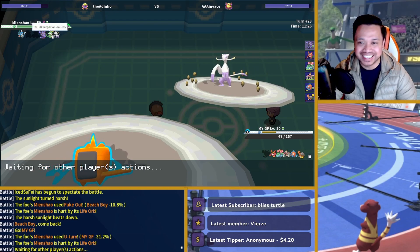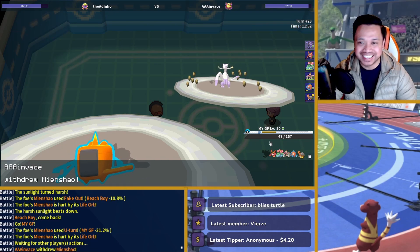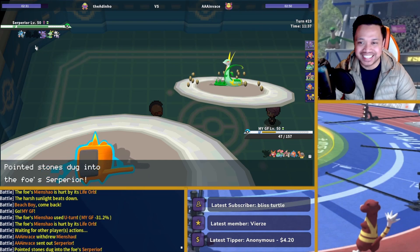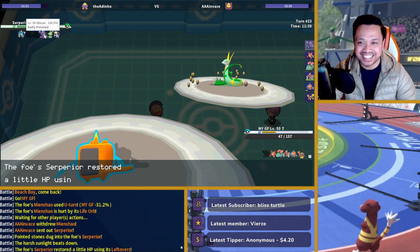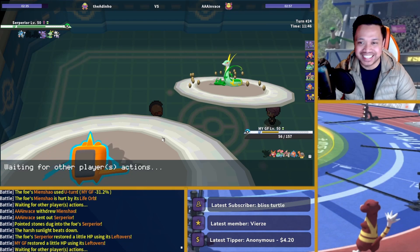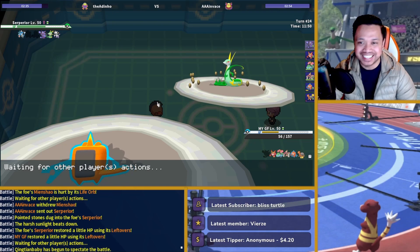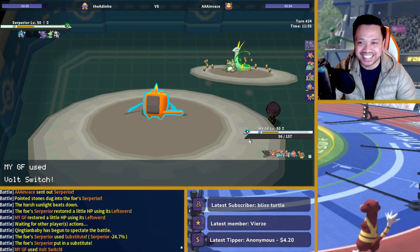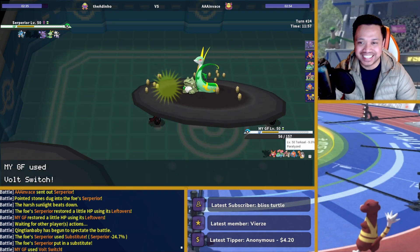I can literally sac my Torkoal and then endgame it with Fire Punch too. I don't know why he wanted to make that Empoleon play that badly. Just for the sake of it, I'm going to keep Torkoal alive because I still need to reset the sun. So if Empoleon comes in, we Volt Switch — because I can always sac this guy — Volt Switch, get Darmanitan in, and U-turn. It really doesn't matter, because with Stealth Rocks up I can now look for an endgame with Fire Punch. I will always U-turn back into my Rotom, and this is why I wanted to keep Torkoal as well.